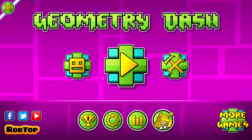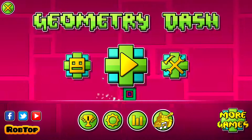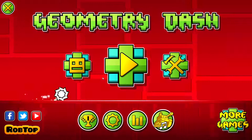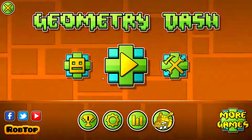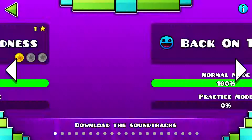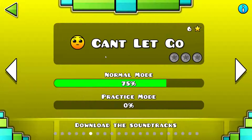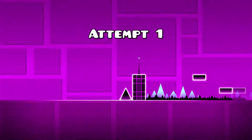Hey guys, welcome to some gameplay of Geometry Dash. This game has been out for a while, it is pretty old, but I just want to play with you guys because I do like the game. It's very challenging. So yeah, let's get straight into it. I have completed levels one to five, I'm on level six 'Can't Let Go.' It's very hard. I know the first part, but then you get to the upside-down section and that's where it gets very tricky. Let's see if I can do any better.